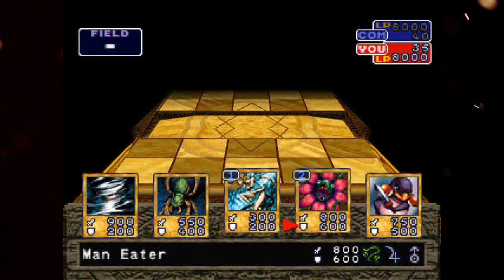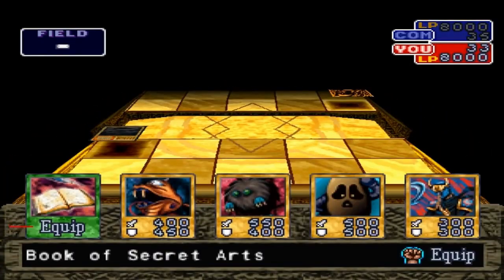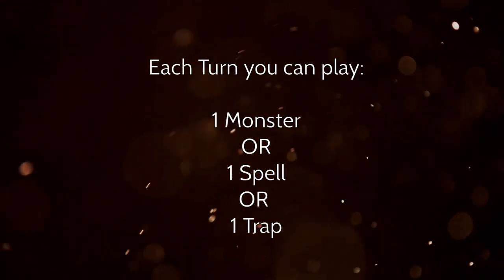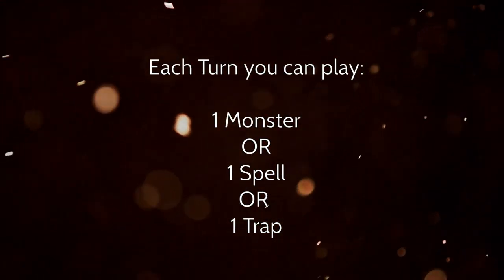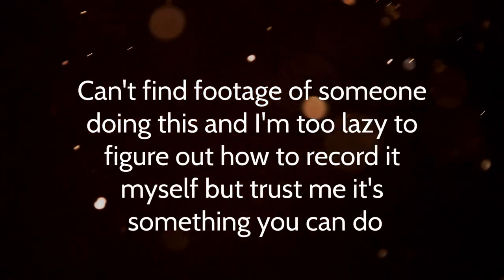So let's say, for some reason, you actually wanted to play this game. You would first want to know how to actually play it. When you look at the board, this pretty much just looks like Yu-Gi-Oh!, but there are several differences that make it an entirely separate experience. You can only have five cards in your hand, and every turn you draw up to five cards, which Konami would shamelessly steal in the Rush Duel format. Each turn, you can only play one monster or one spell or trap card. You can also play monsters in face-up defense position, though kind of not really.